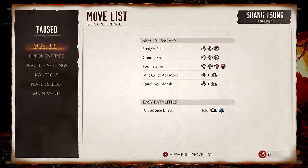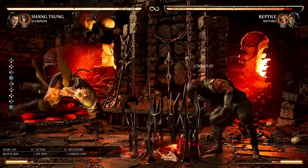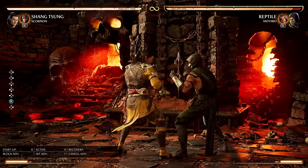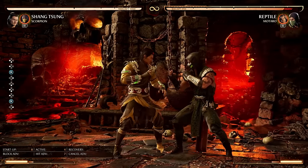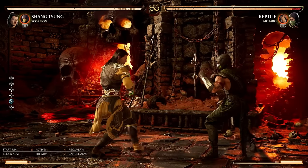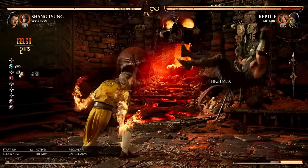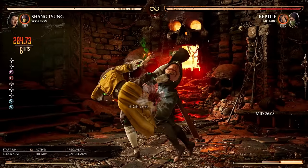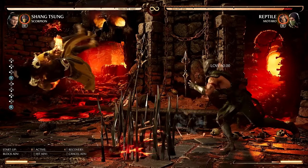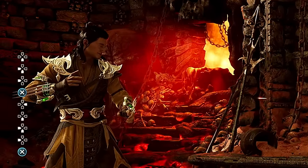Next up we have Bed of Spikes — this is the weirdest move Shang Tsung has. The idea that Shang Tsung is a metalbender is so funny to me. This hits low and staggers the opponent, meaning you could theoretically combo after it with a cameo. It's also great for anti-airing and getting away from the opponent, because you leap backwards when doing it. It's pretty much an anti-air that can lead to full combos, as long as your cameo is available.